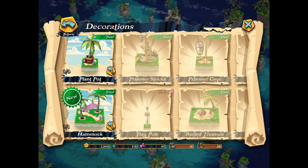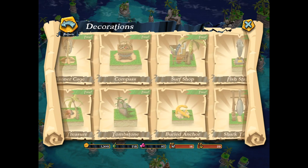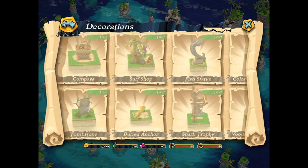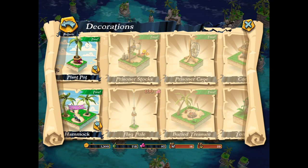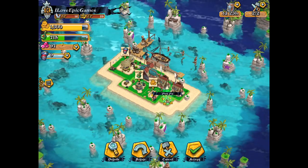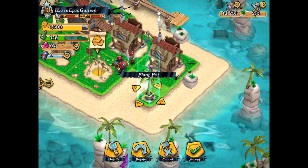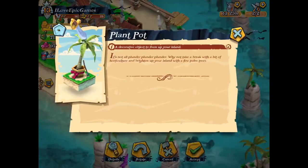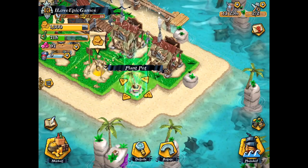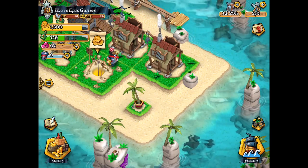Here are our decorations — they are basically free up till now. There's a plant, an anchor, a fish statue. I'm really looking forward to getting all these decorations; they look much better than in Clash of Clans. Let me build the plant and rotate it a little bit. What you see here is that you can rotate every building, even after you build it. Which is quite nice — you can really create your pirate base as you want. That's really much better than in Boom Beach or Clash of Clans, because you didn't have this opportunity there.